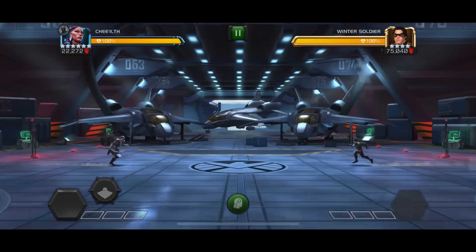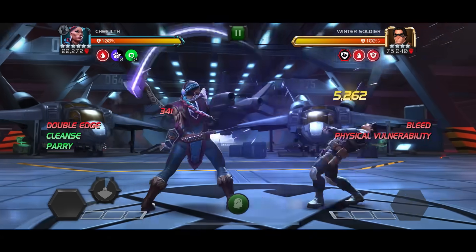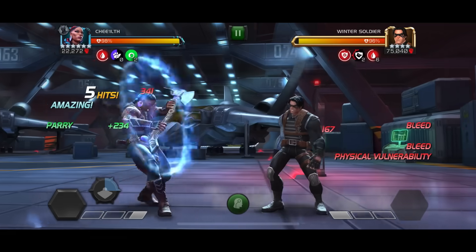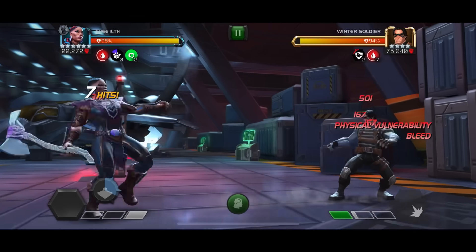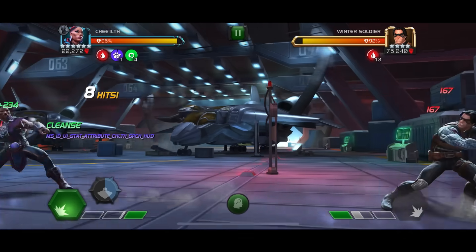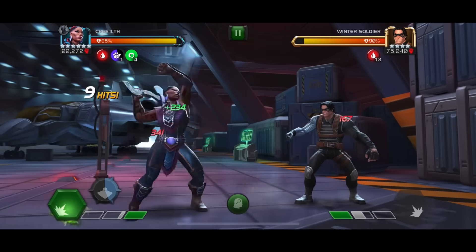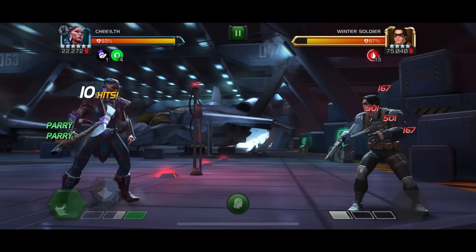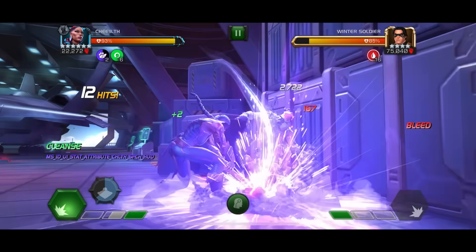Some quick notes here: I have the double edge mastery as well as deep wounds. Deep wounds is a massive, massive factor for her, especially in the lower health pools where you do direct damage whenever you inflict a bleed, because she is all about bleed. She has three bleeds on the heavy attack, she has a bleed on her medium attacks — she just has a ton of bleed everywhere.